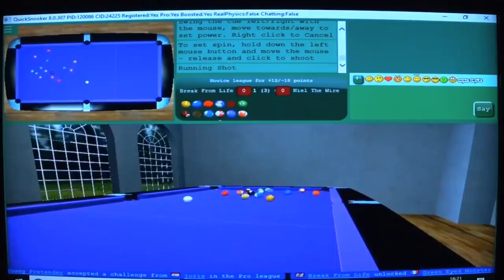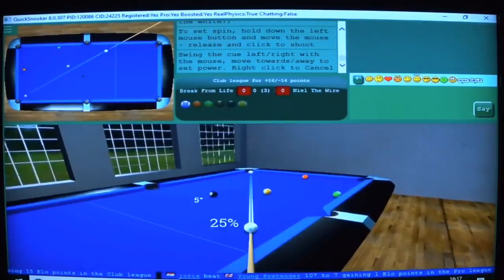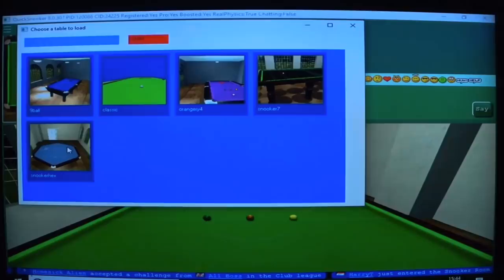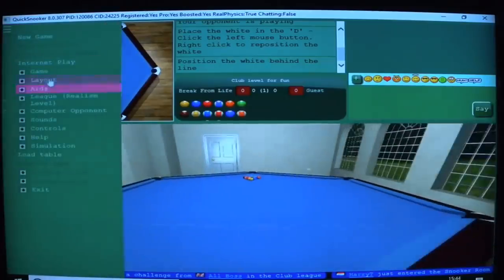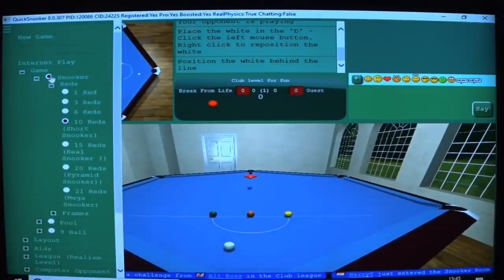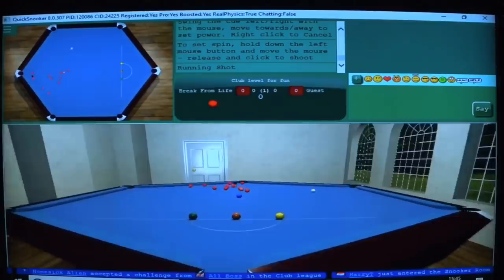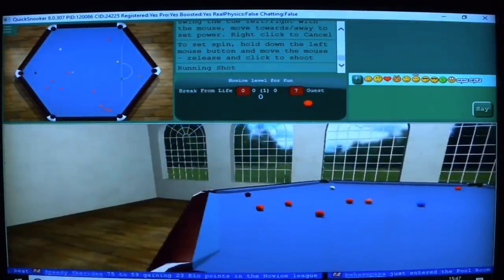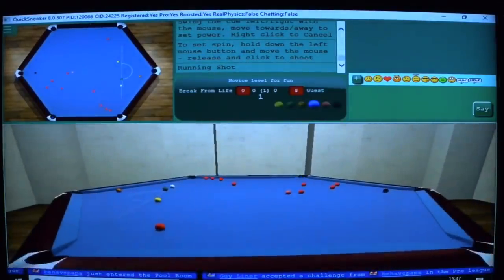The great thing is you can play any of these games on any table — so you can go from playing 9 ball pool on what looks and plays a lot like an American pool table, to playing 8 ball pool on a massive hexagonal table. You can even switch so you're playing snooker on a massive hexagonal table, and of course choose the exact amount of reds you want to play with.